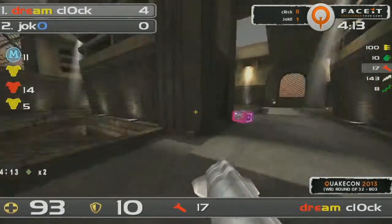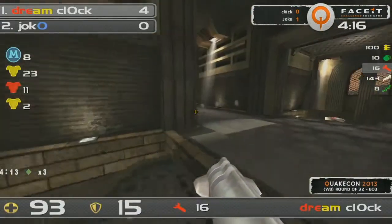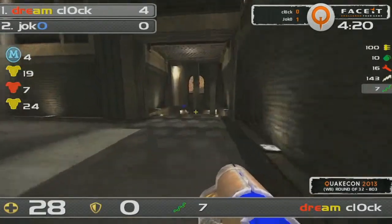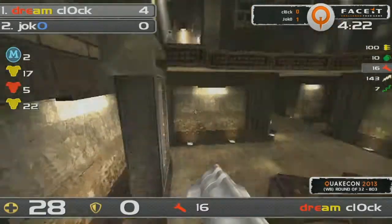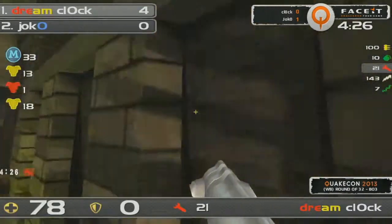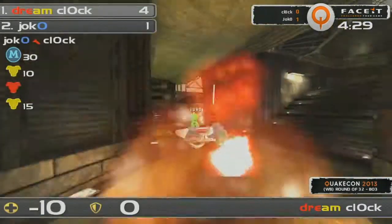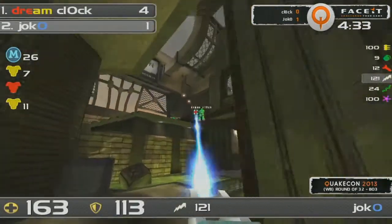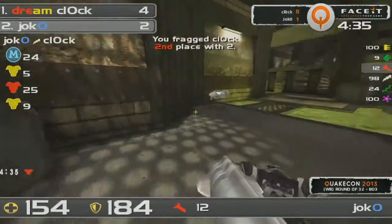Jump up, get the 50 health level — looking a bit better now. I think this is the kind of situation where Jocko can finally perhaps turn it around. Great rail there — 28 health left for Klock. He's going to have to pick up those 25s, but that really means he has to sacrifice his positioning just to get the health. And now that could be the thing that costs him his life, and Jocko turns it around — he manages to get a really clean series of kills and gets the red armor.